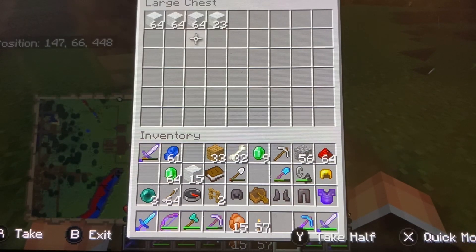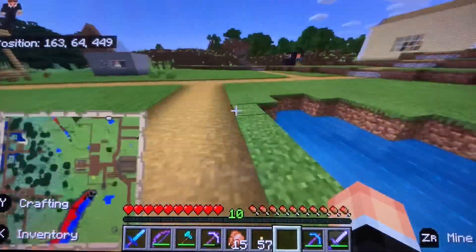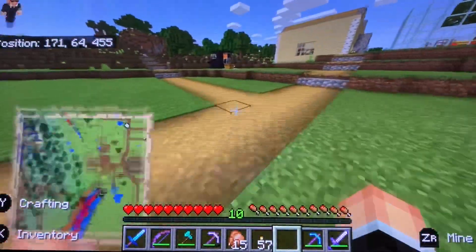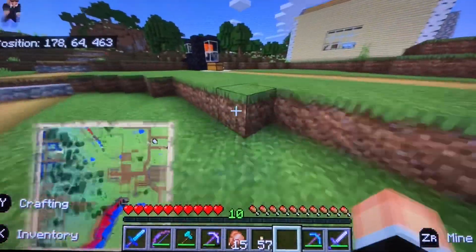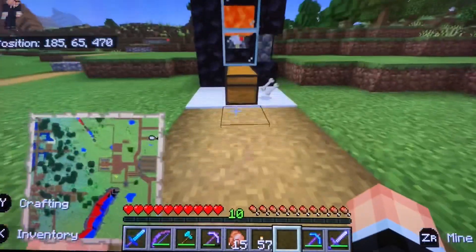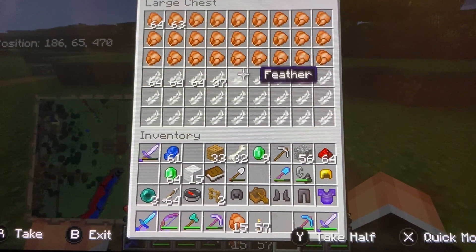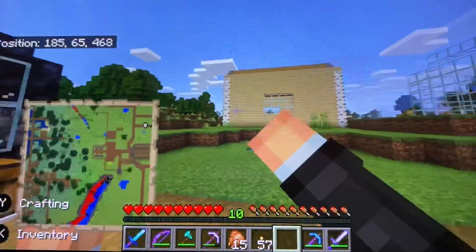Last time I checked we didn't have over three stacks. See how efficient this thing can be. Let me check the chicken farm before I head down to the skeleton spawner. With this Looting 3 sword I might get carrots from the zombie XP farm, which I'm gonna make soon. I've been taking food while I was doing work off camera.